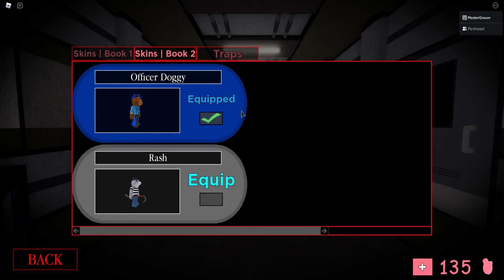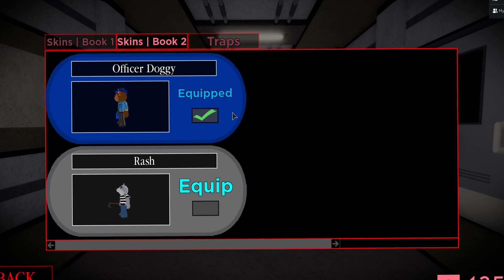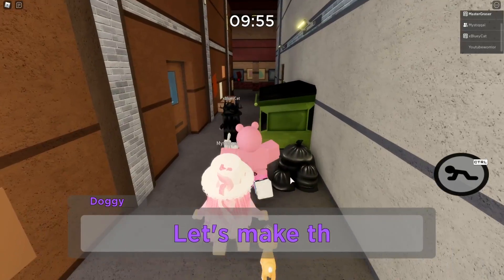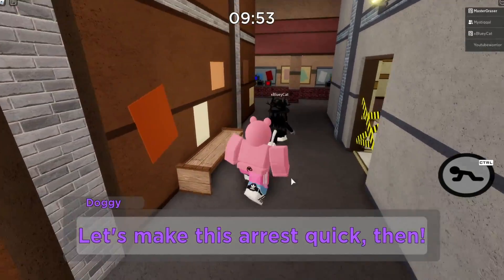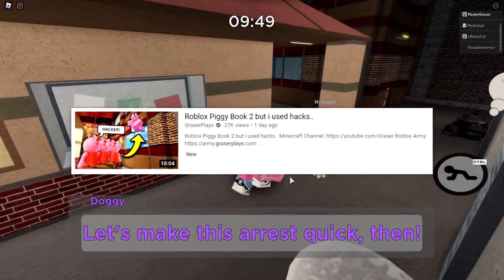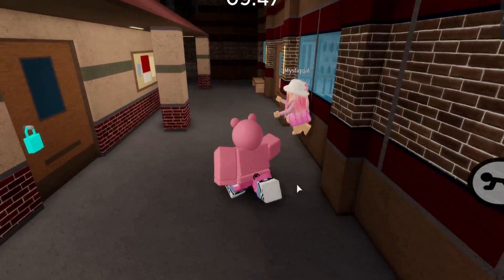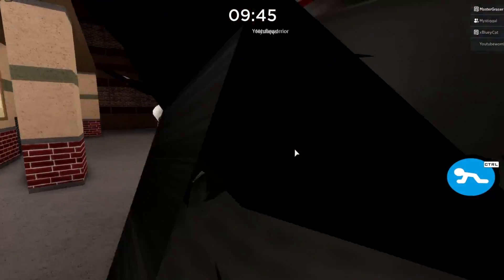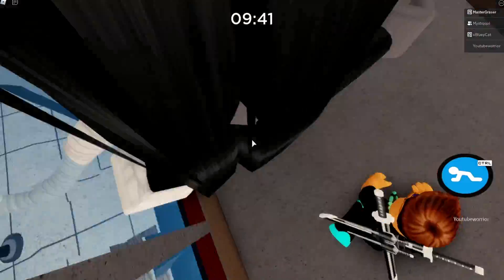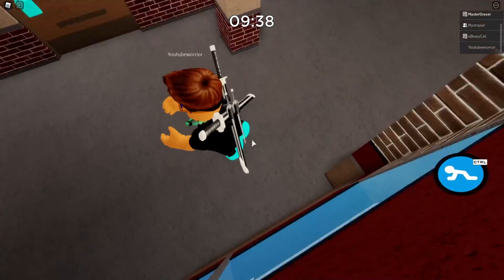We're going to be Doggy or Rash whenever we get killed and become Piggy. We're going to start off with Doggy, but that's beside the point because with these glitches we're trying to survive and win. So let's hop into a game. Here we go. I have a friend of mine in here — it's Mystical. You might remember him from the last video; he's the one that's taught me all of this. We got to crouch here and go up this thing again.